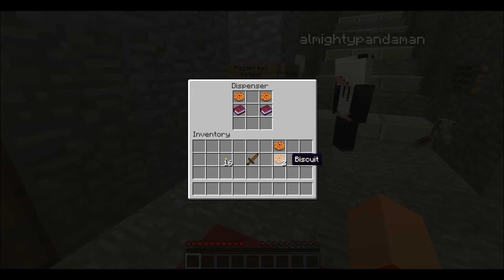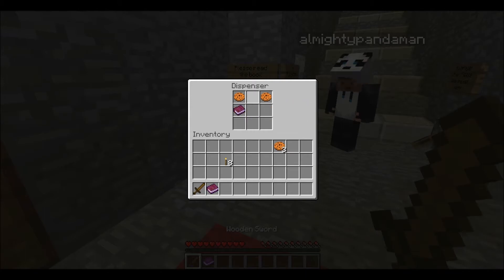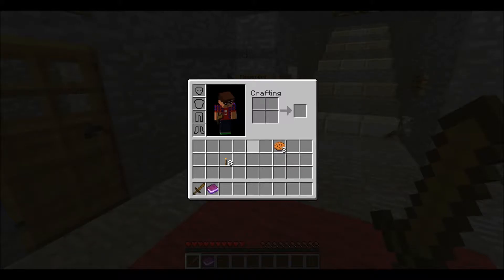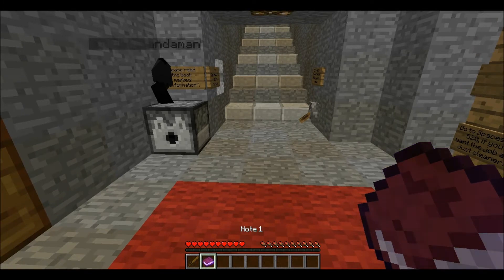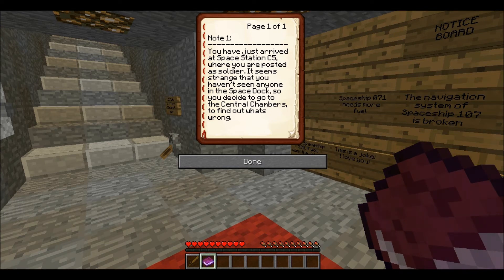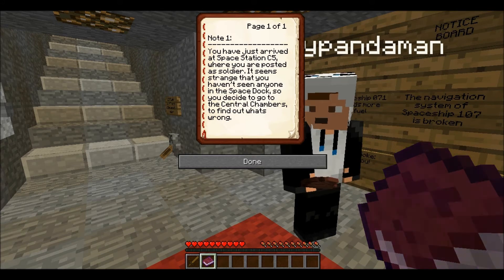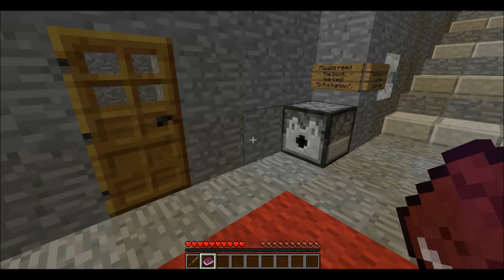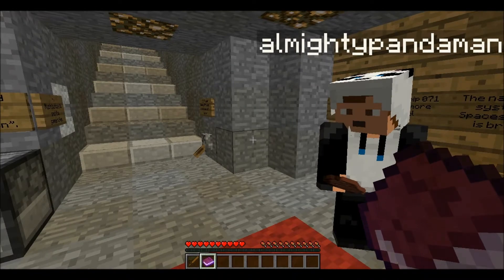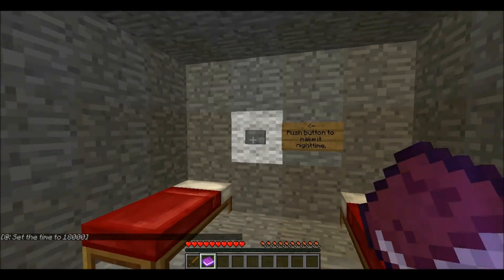Are you looking forward to this Jake? Yeah. Here's 8 torches, and then I'll read note 1 and you take the rest of the stuff in that dispenser, apart from the book because I just read that. Oh, we have biscuits. Yes, would you like a biscuit? You've just arrived at space station C-5 where you are posted as soldier. It seems strange that you haven't seen anyone in the space dock, so you decide to go to the central chambers and find out what's wrong. First we should go in the save room and sleep and set our spawns.